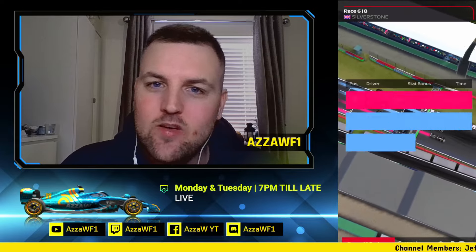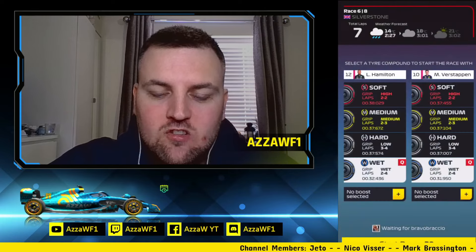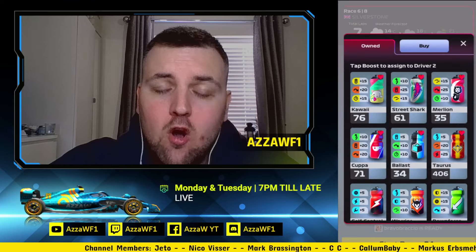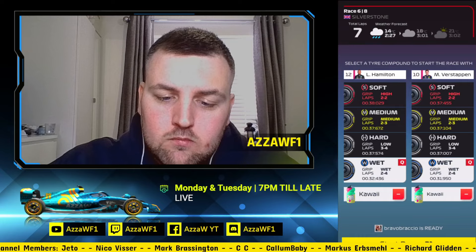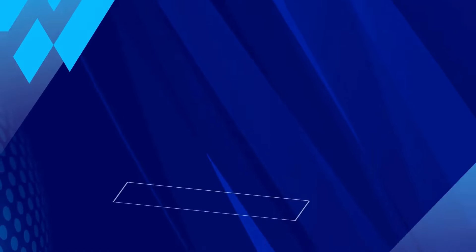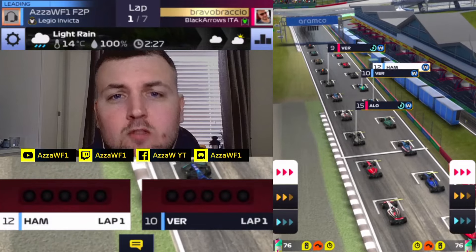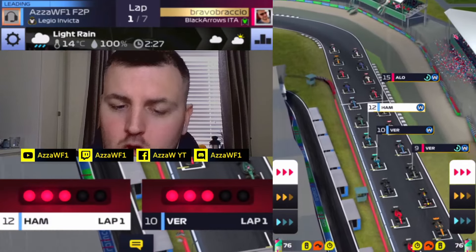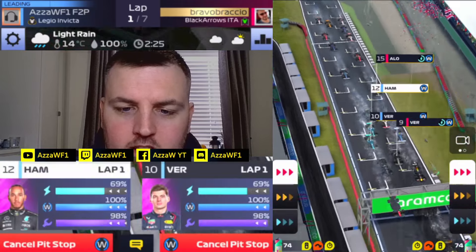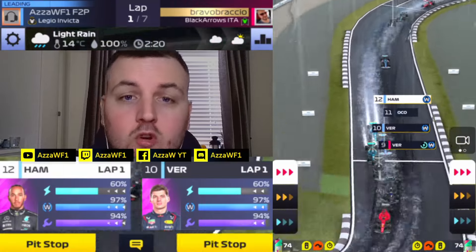Where do we qualify? P10 and P12 for Verstappen and Hamilton. We have got a wet start — 2 minutes and 27 seconds. We are going to go on a bit of Kawhi boost. We're going to hope and dream for some good points. This race could go dry, which could be in our favour. It did spin round to a bot, and it does look like a bot as we head to the parking lot that is Silverstone's first corner in F1 Clash.